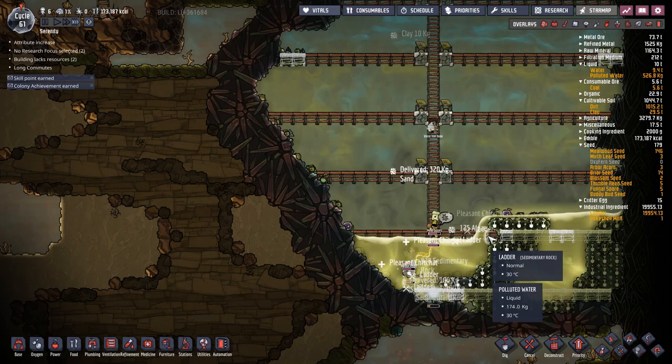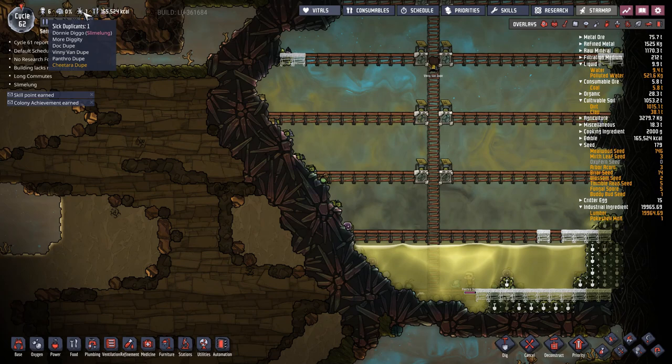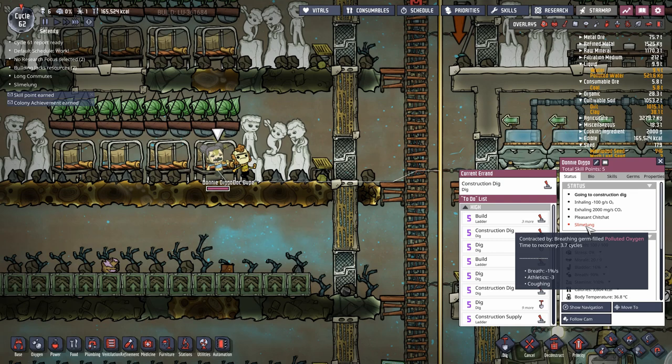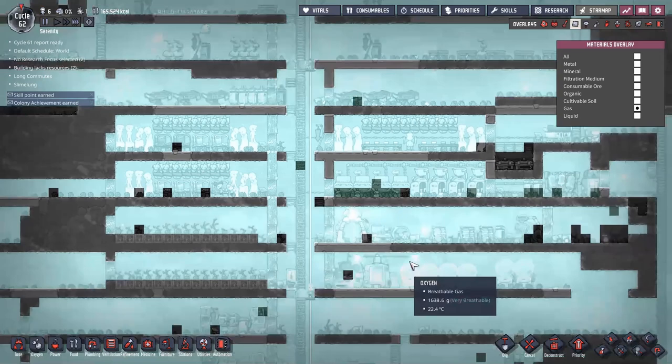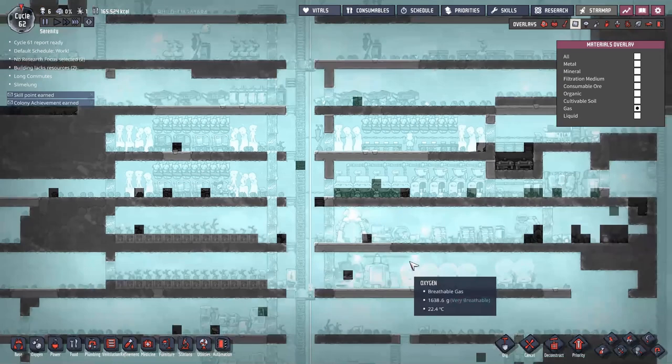We're almost through it. I'm going to show you the right way to finish up and the wrong way — we'll start with the wrong way first. It is the start of the next day and one of the dupes has gotten sick. Donny Diggo has slime lung: their breath is minus one percent, athletics is minus three, and they have coughing contracted by breathing germ-filled polluted oxygen. Time to recovery is 3.7 cycles. For the next 3.7 cycles they'll have a debuff to athletics, their breath won't recover as quickly, and they're going to sneeze.